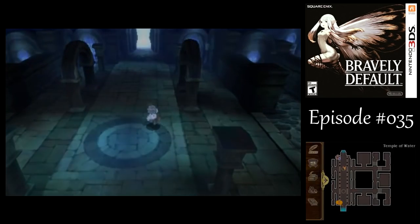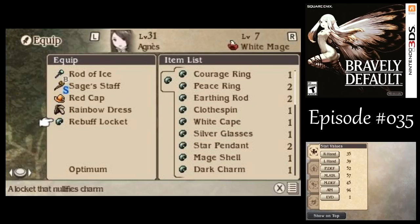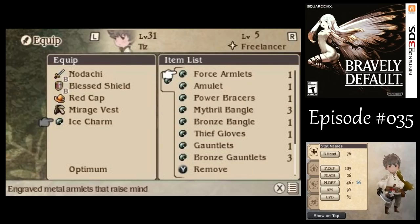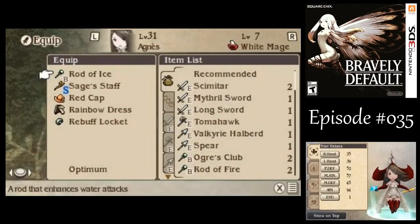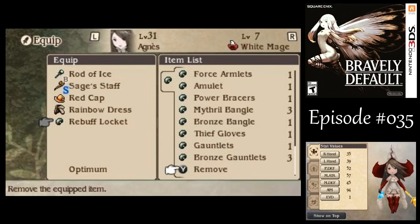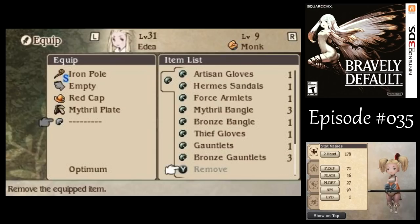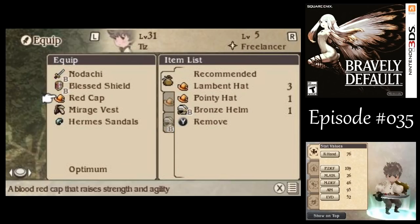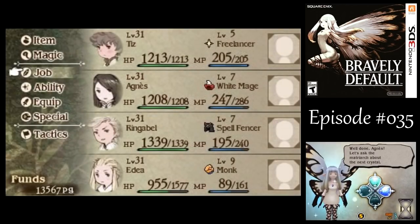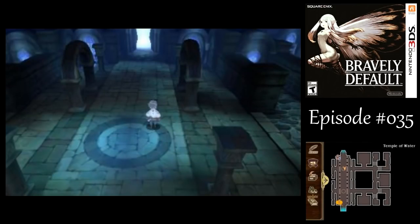Let's start heading on back. I should change my equipment a little bit — the Hermes Sandals for Tiz, and I'll just leave him on the Nodachi to maintain that special move. For Agnes, that'll help out magical damage — pretty nice. We've got power bracers. I think everything else I'll leave well enough alone. We don't need the Lambent Head anymore. I should heal up a little bit. We got a little Narende progress and plenty of ingredients for mixing.